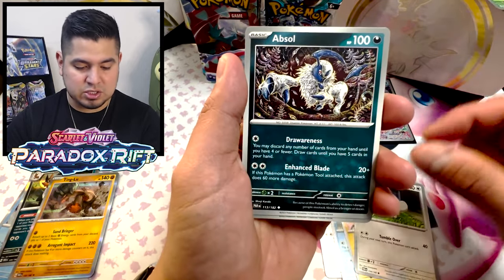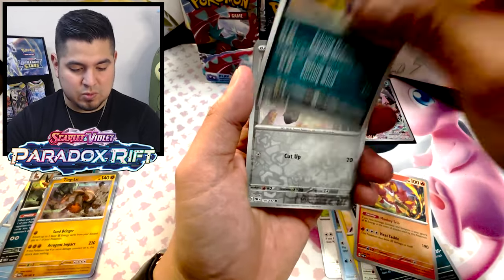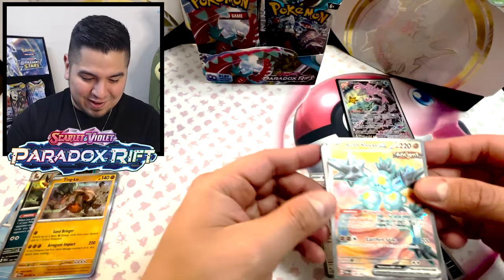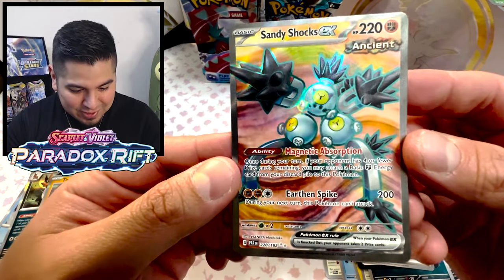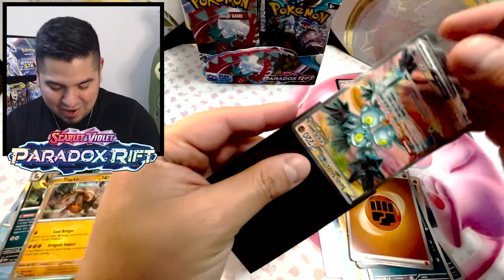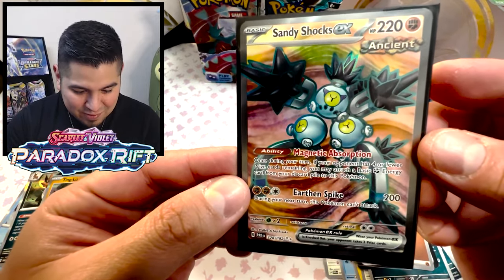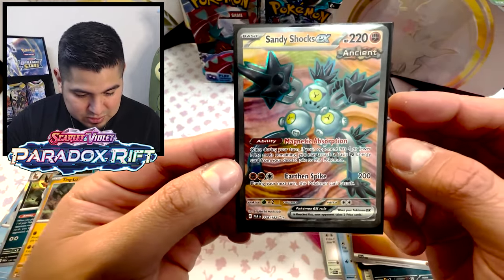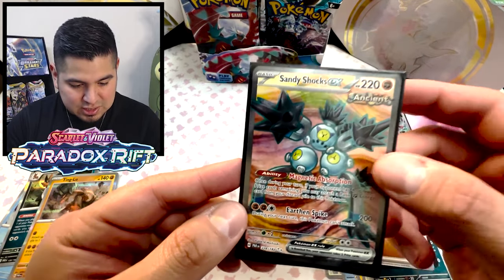Nice Crobat there. Sandy Shocks EX full art — god, this thing is dumb. Look at it — it's got hair on the magnets and it's pissed off. I don't know what's going on up there, but there we go: first of the EXs from the ancient side, Sandy Shocks EX full art.